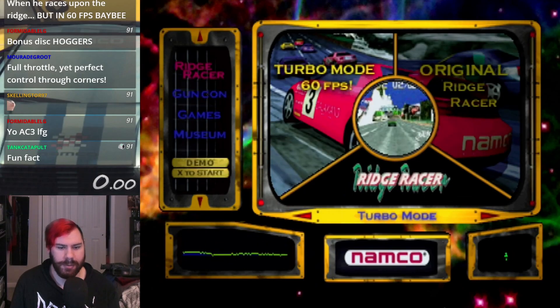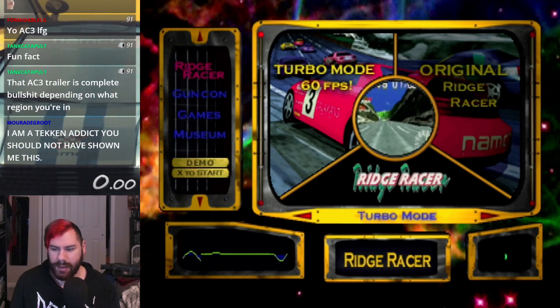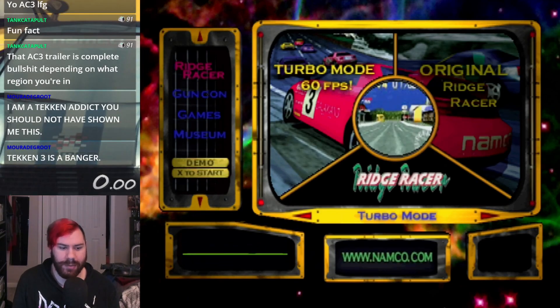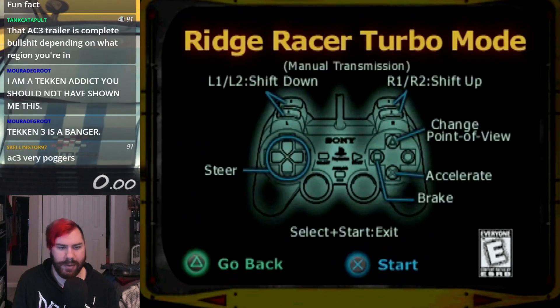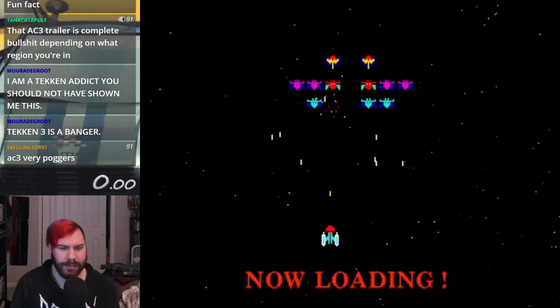But what we care about is Ridge Racer Turbo Mode. So, this is basically a second Let's Play of the original Ridge Racer. It's advertising 60 FPS — you'll see why in a moment. Here are our controls. You'll see in a moment.